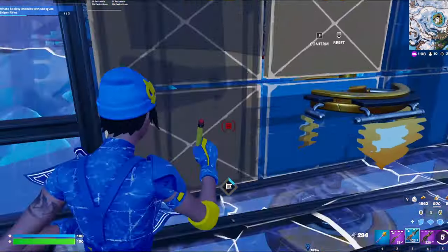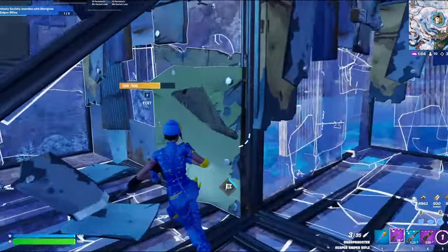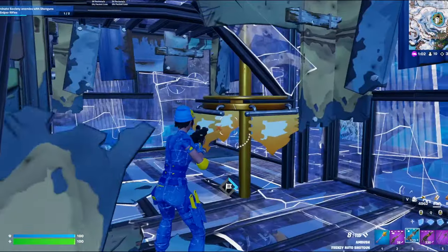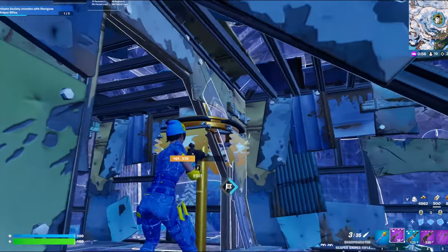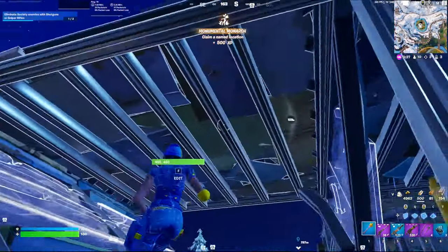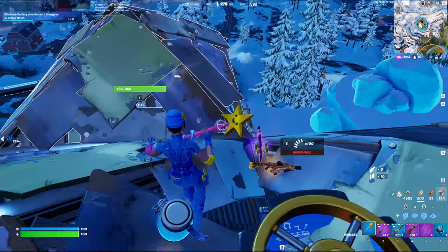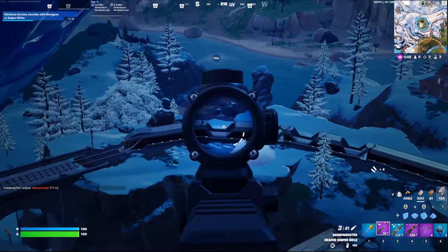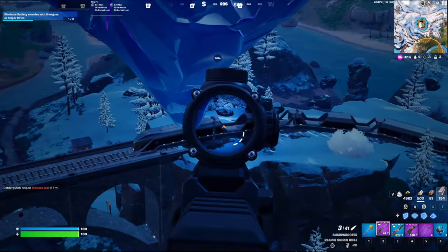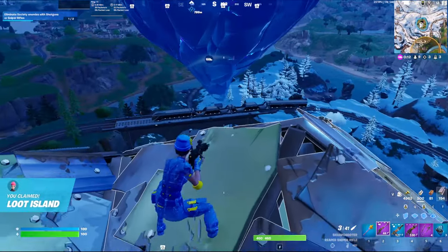Now let's start claiming loot island. What I like to do whenever I'm up at loot islands is box it around a few times, because if somebody was to rush you, this means I've got a bunch of structure already in place. I don't think anybody else is trying to contest this right now. The good thing about loot island is, if you get the 15 points, you're also most likely to get high ground. So right now I can just chill up here — we've got the high ground, and if anybody tries to rush me, we have the advantage.